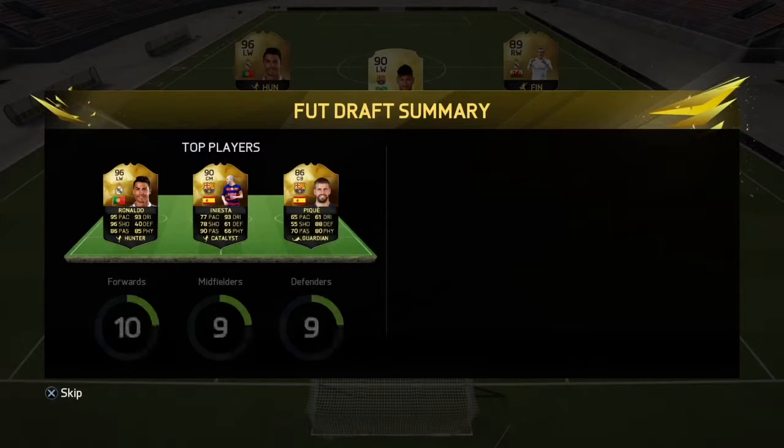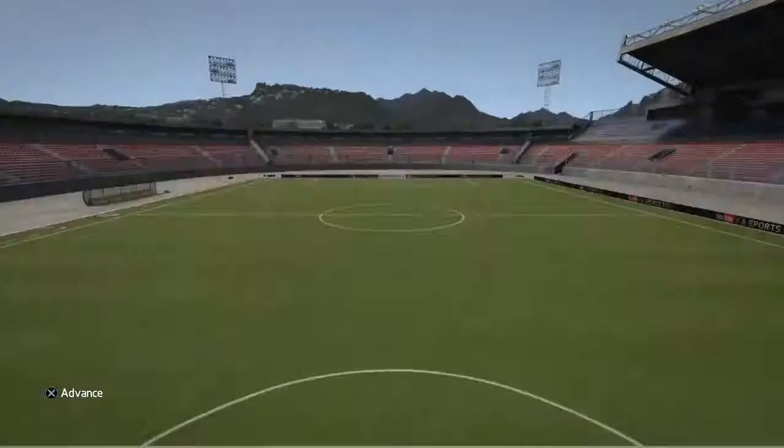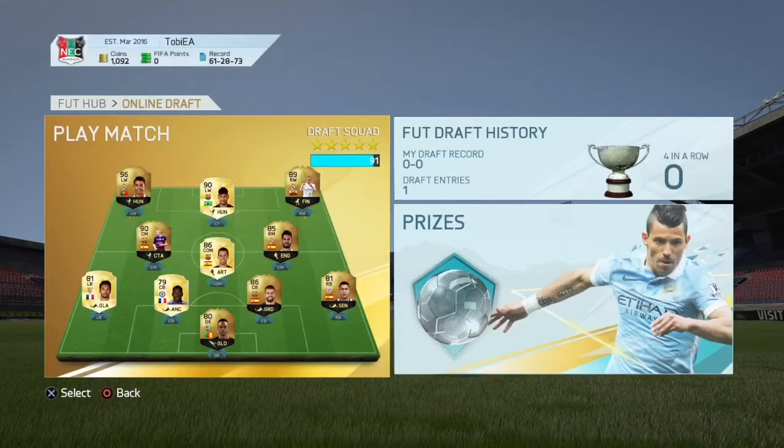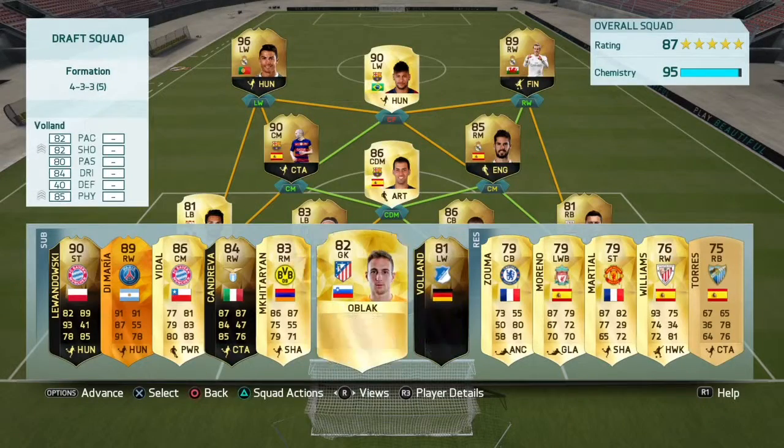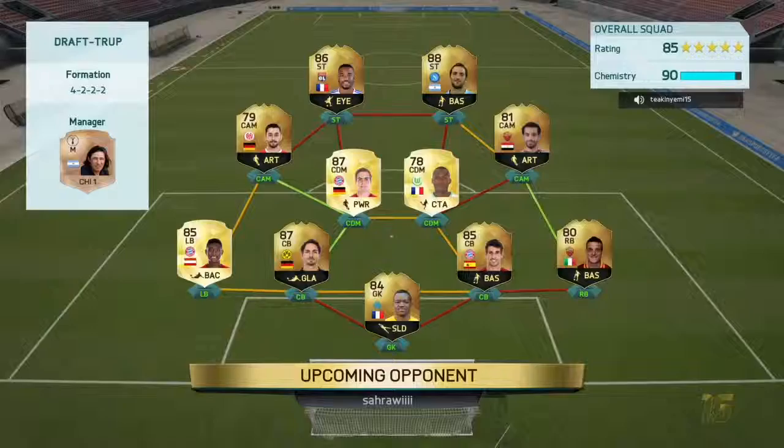And our final Fut Draft summary is going to be a 177 — it's not great. I'll see what I can do now with the chemistry and be back in a sec. Right, so as you can see we've got an 87-rated team, 95 chem. We've put Felipe Luiz at left back and I'm pretty happy with the team. So let's get into a match.